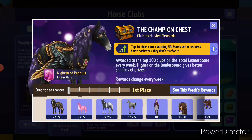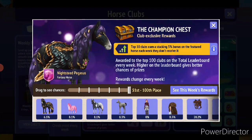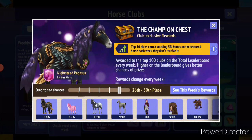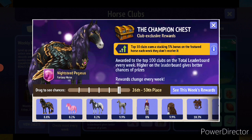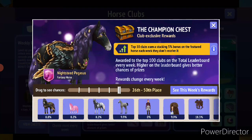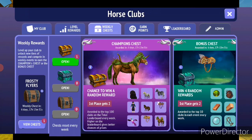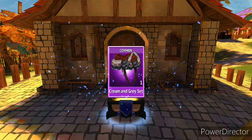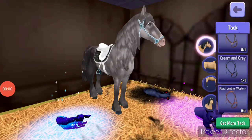So yeah I have an 8.8 percent chance of getting the Pegasus and it's kind of my dream one - I really want it. Let's see what we get because I'm really excited, three two one go. It's not a horse. Cream and gray set. Okay it's a new one at least.